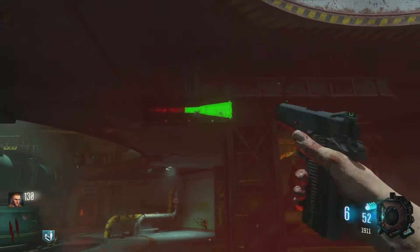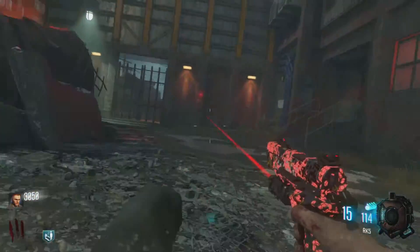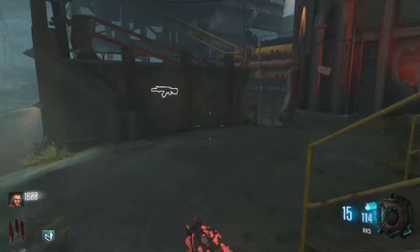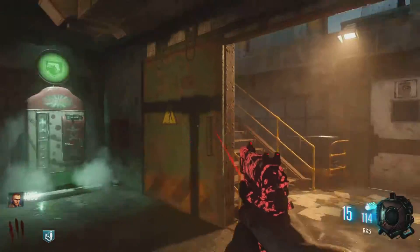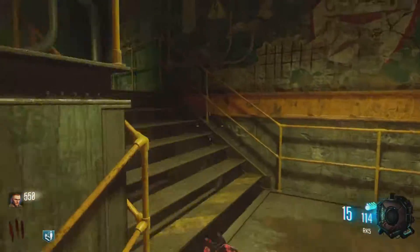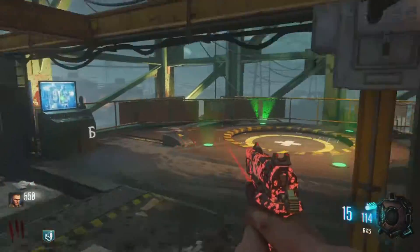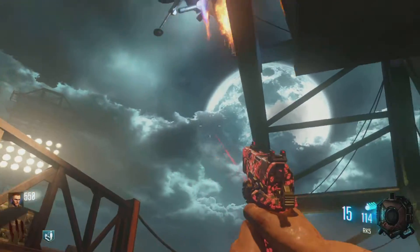For the third location, open up this door and go up the stairs on your right, then go left, then up the stairs kind of behind you. It's a little tricky but you get used to it. Then go right up these stairs, and next to Speed Cola — there it is, the third lander.